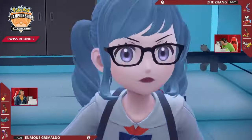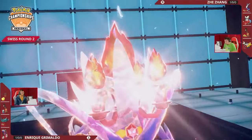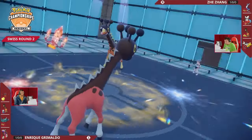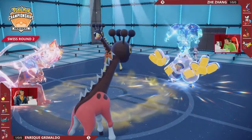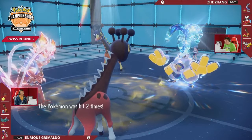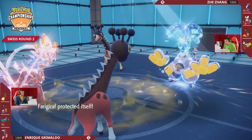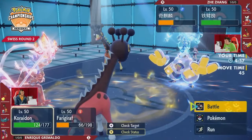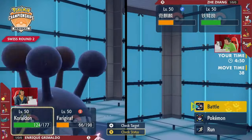The terastallization is locked in for Chien-Pao, getting the fire tera type. Iron Hands has Ice Punch, which is one way to keep Chien-Pao in check. Farigiraf goes for Protect — an interesting choice between that and Flame Charge or Collision Course. But then Iron Hands goes for Wild Charge into Farigiraf to try to take it out. It just does a little bit of damage, and Chien-Pao gets a free Swords Dance. Now a Swords Dance-boosted Collision Course will KO any of Jay's four remaining Pokémon.